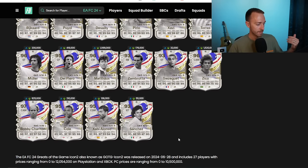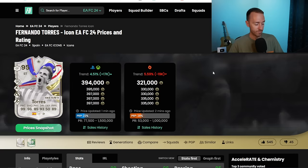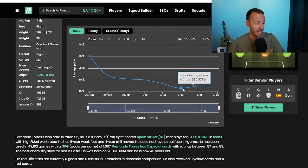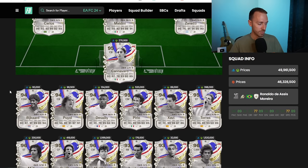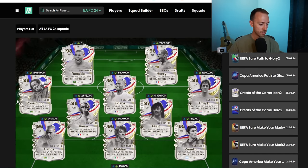I did expect some of the icon prices to go up and some of them are, especially on the lower tier. Take a look at Rykard, 60,000 coins. I remember looking at this card a couple days ago, he was under 40,000 coins — 42k to 60k, what a rise. A guy like Zanetti, 197,000 coins, he was 170 even a couple of days ago. Fernando Torres, 397,000 coins, he was 330 just a couple of days ago. So you're starting to see those icon prices really start to take off especially on the lower and middle tier.